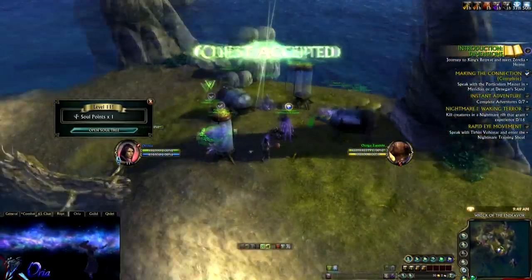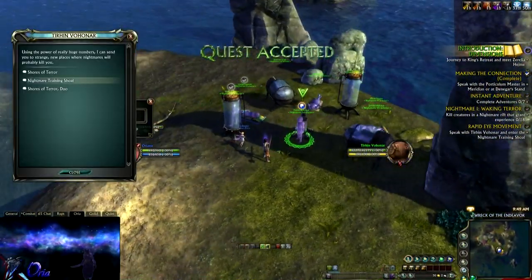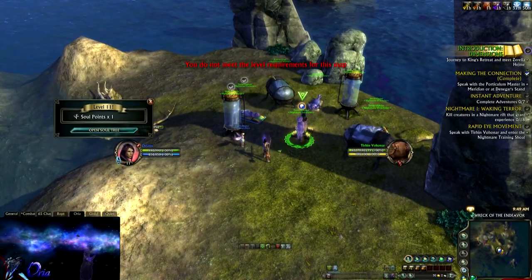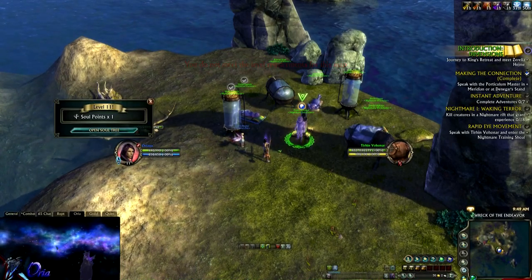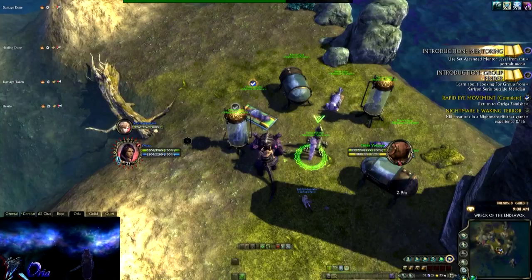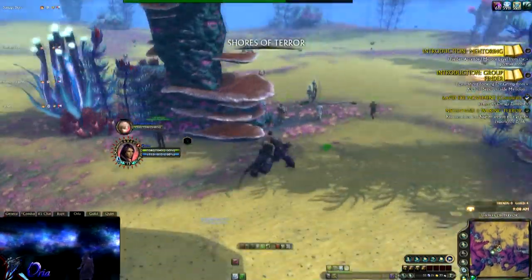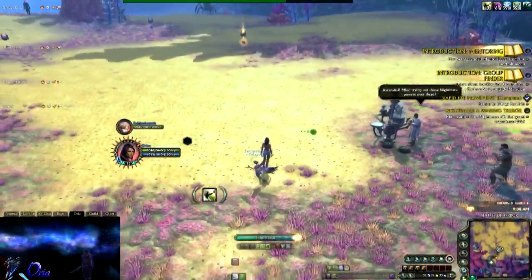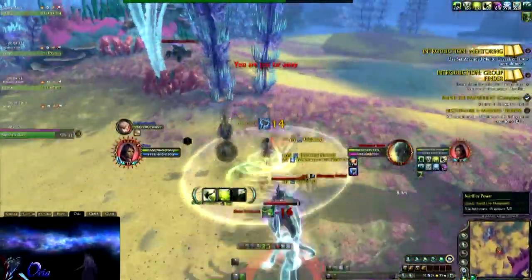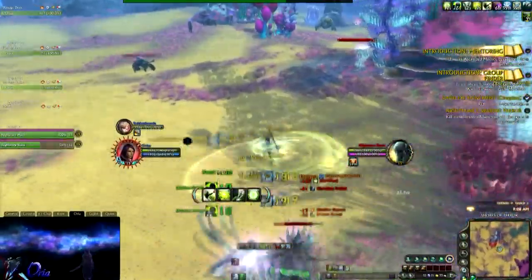The Rapid Eye Movement quest will allow you to enter the Nightmare Training Ground. You will need to be level 15 to enter this dungeon. If you are not level 15, use Adventures to level up quickly and then come back. If you are level 15 or higher, just enter the training ground. Inside you will have power ops — the same as in the nightmare rifts — and you just need to kill the 16 quest mobs for your nightmare daily quest.